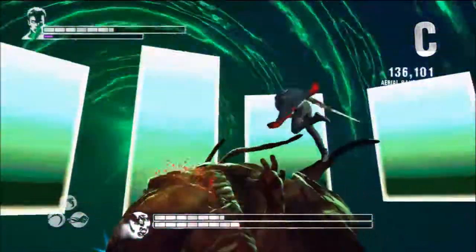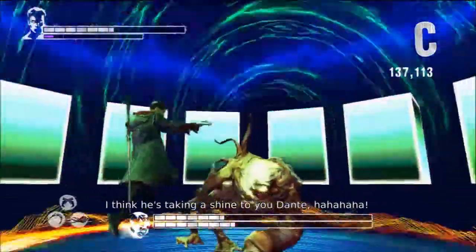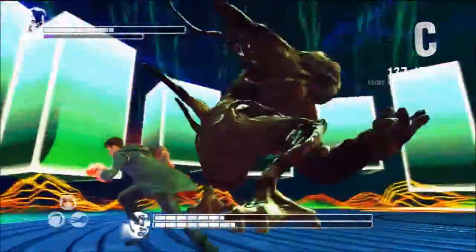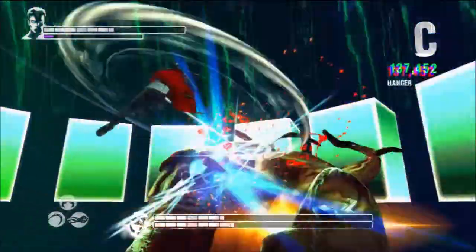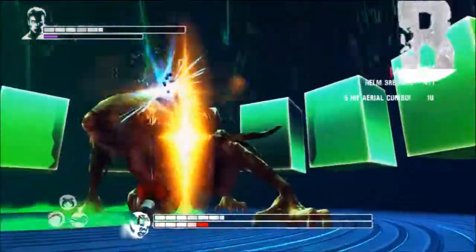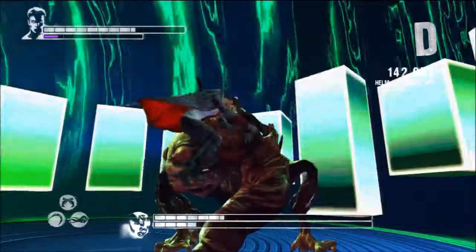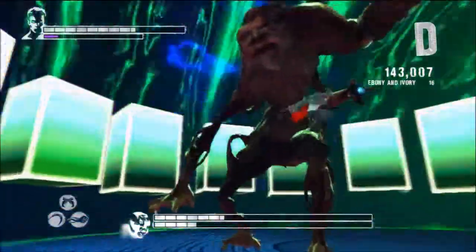Watch out for the tentacle arm. His eyes — he's off to the side again. His eyes — I am actually, as long as you're close to him it's pretty easy to dodge that. There we go. Why the hell didn't the reviewers mention this part of the game? The background just makes it almost unviewable. This is the first boss battle I've had where I'm really annoyed — none of the others were as bad compared to this. I just outright hate what I'm experiencing.